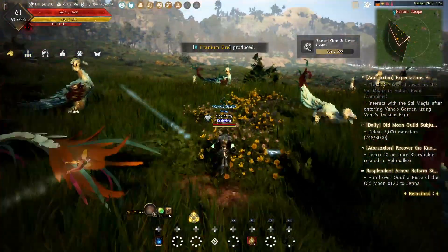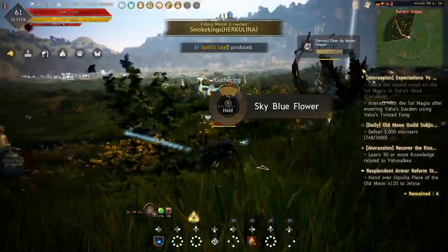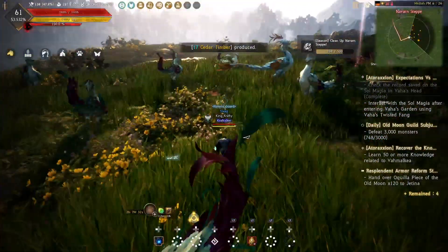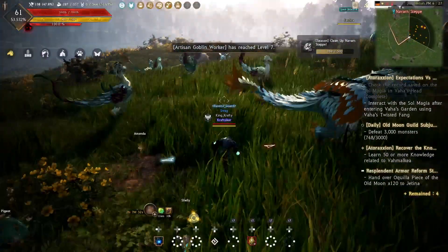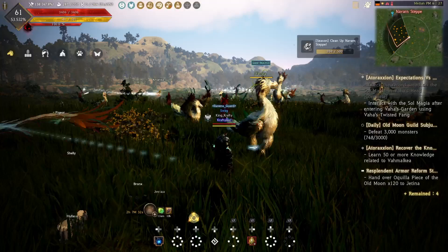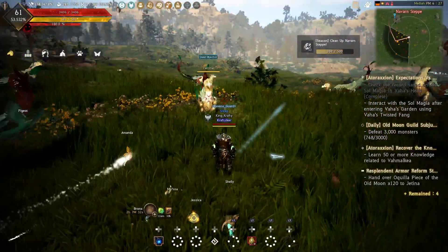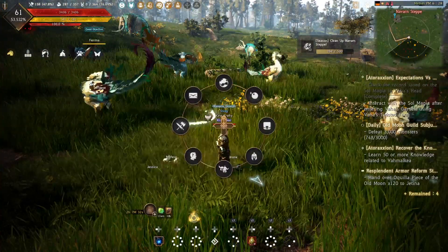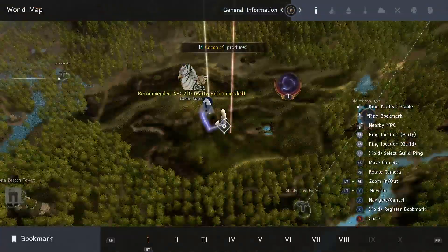Welcome to the channel, bringing you another guide on progressing through the game on console. Today we're going to talk about the infinite MP potion, more specifically the WP — your magic power potion.